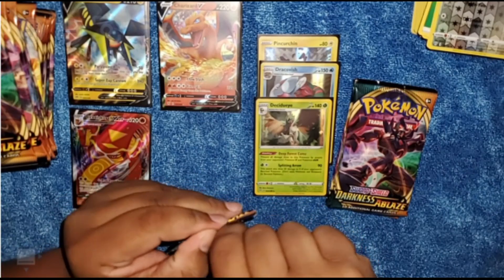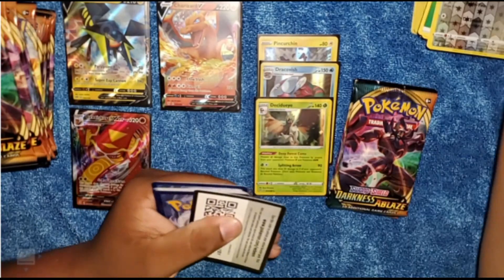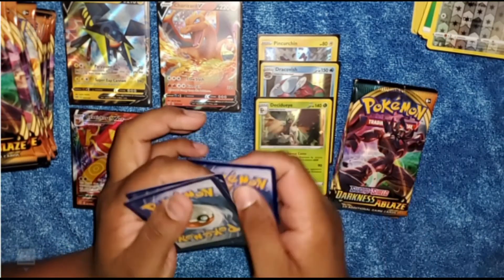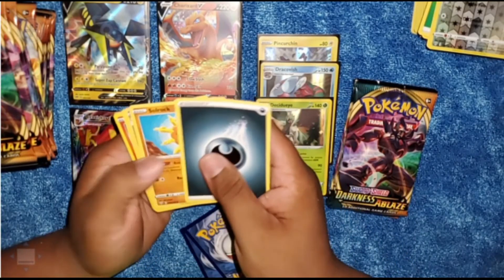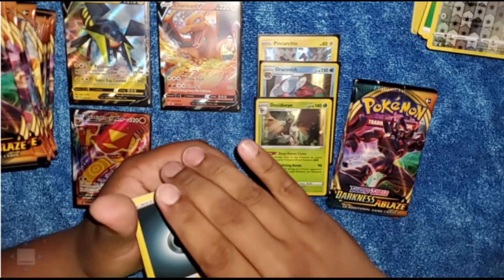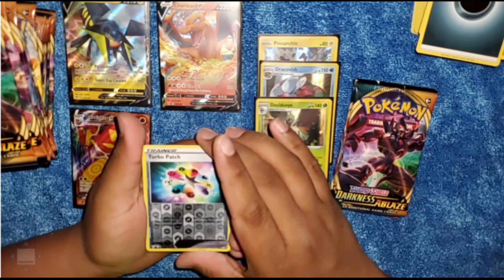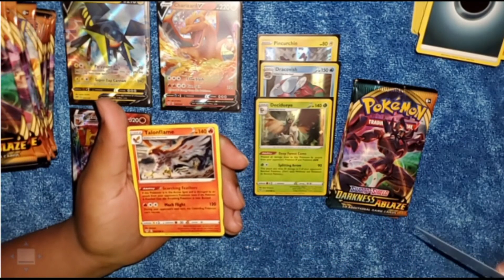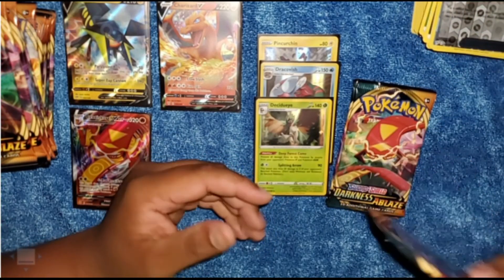Maybe this will be a white coat card, right? Green card. And for our rare we have a Turbo Patch, followed by a Talonflame — not holographic, but a Talonflame.